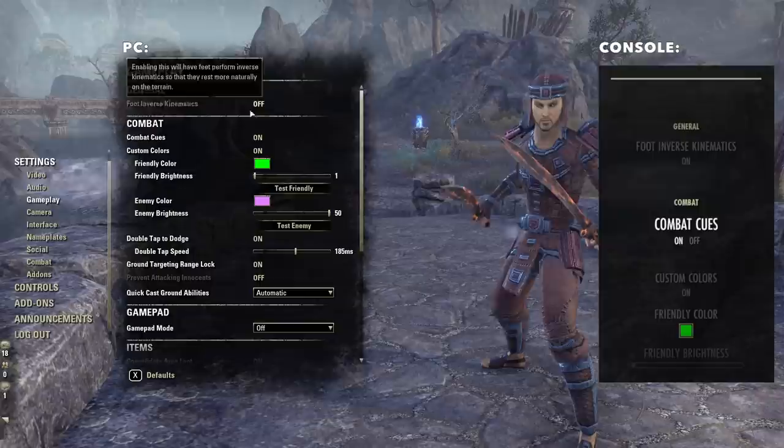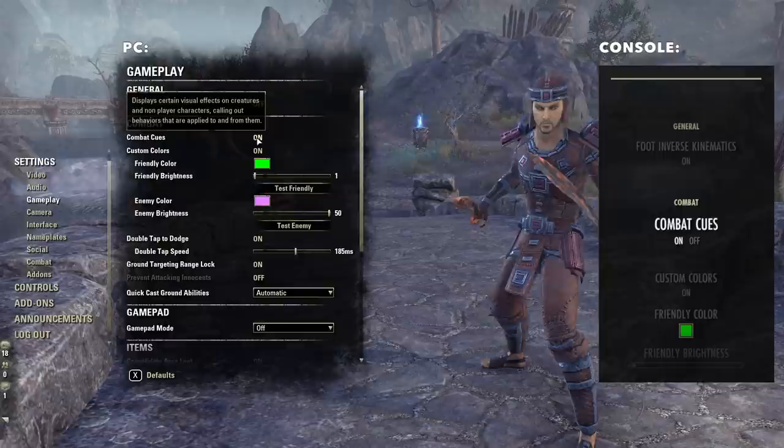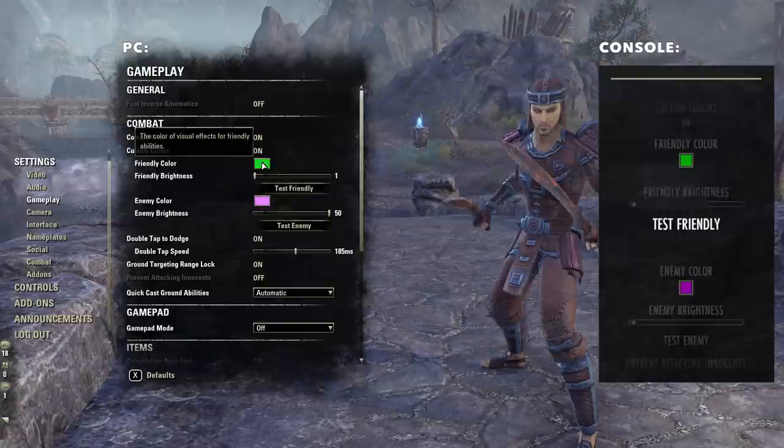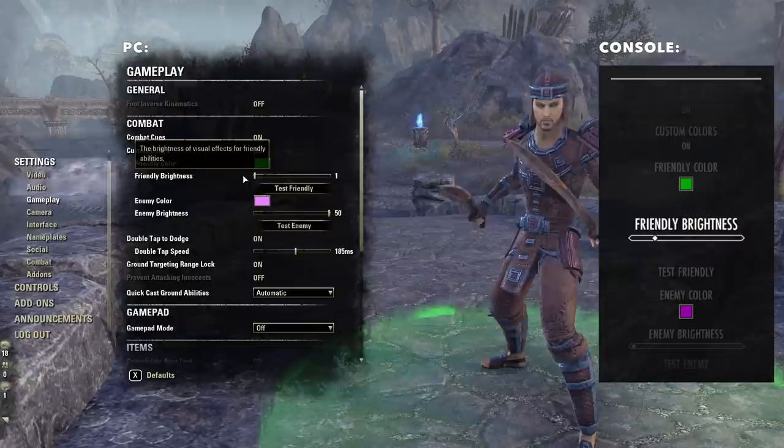Combat cues are basically the glowing areas on the ground that highlight either beneficial friendly effects or enemy AOEs that you want to avoid. Both are completely customizable. For friendly effects, I have mine green; for enemy effects, I have mine purple. Once you select these, you can change the color to whatever you want and test them out. Brightness is also customizable as well.